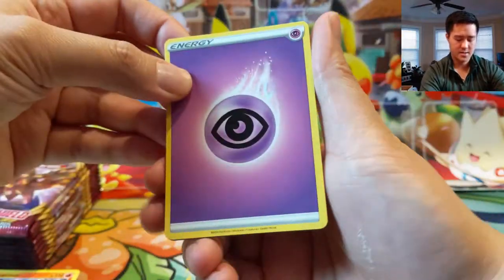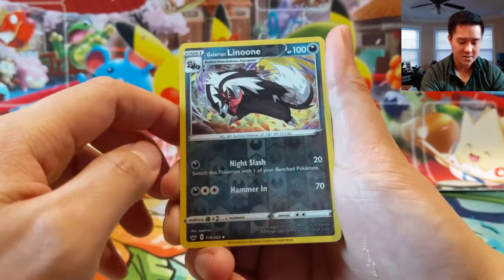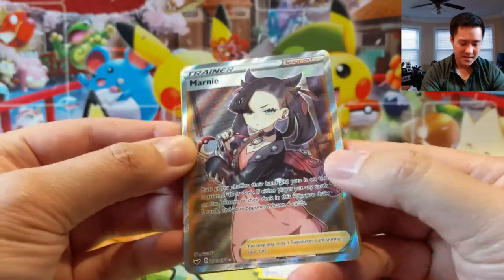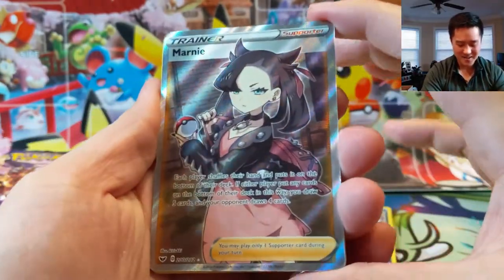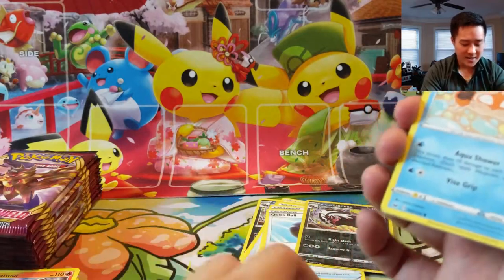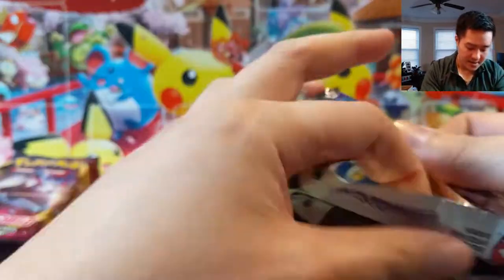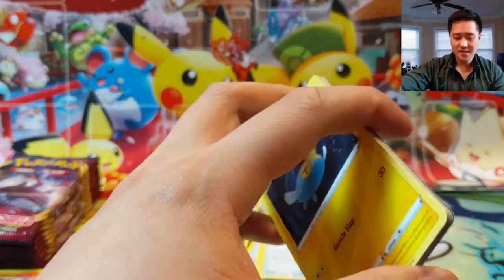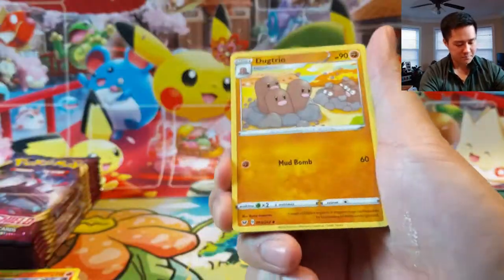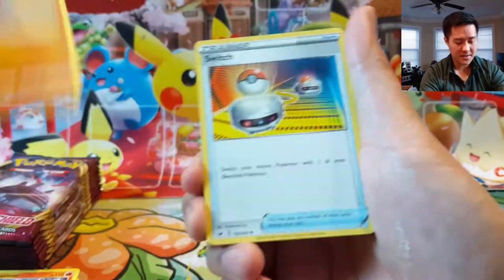Psychic Energy, Heatmor — ooh, Metal Saucer, always good! Galarian Linoone as well, we're quickly getting closer to an Obstagoon deck. Then oh nice — the full art Marnie! I'm really struggling to get Professor's Research but I really like this card. We pulled a rainbow Marnie before but I like this one better; this is probably one I would include in a deck — one because it's not the max rarity, and two because it looks better. Not the secret rare, but it's really high on the list of full art rarities I'd want to get — probably only Professor's Research and Zacian are better.